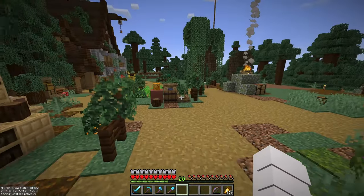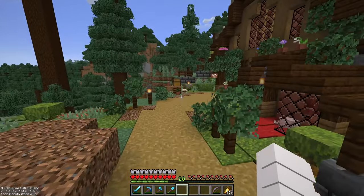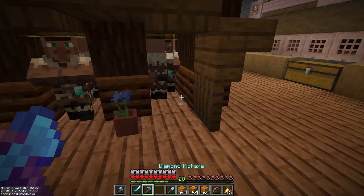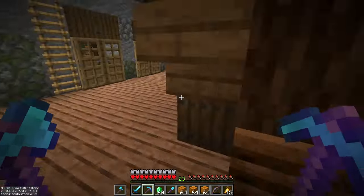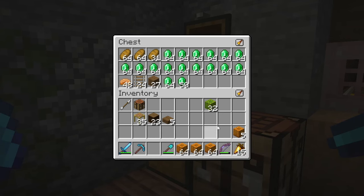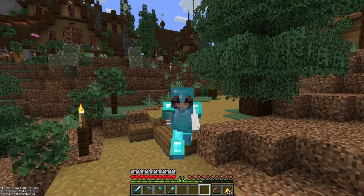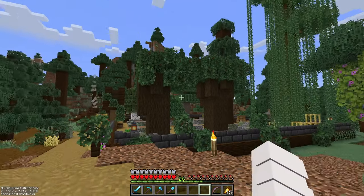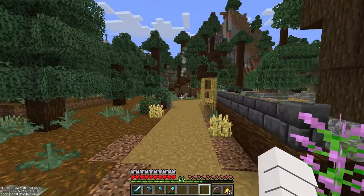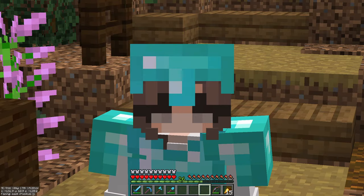While I was doing the interior, the farms were working — the pumpkin and melon farms — which means I can now trade and get some XP. Let's fix my tools. All this emerald and I simplified the villagers — it's amazing. When it comes to wood, it's easy to collect all wood types in the tree chopping area, except for one: the mangrove tree. I really want to build with that block — it's so beautiful and red.